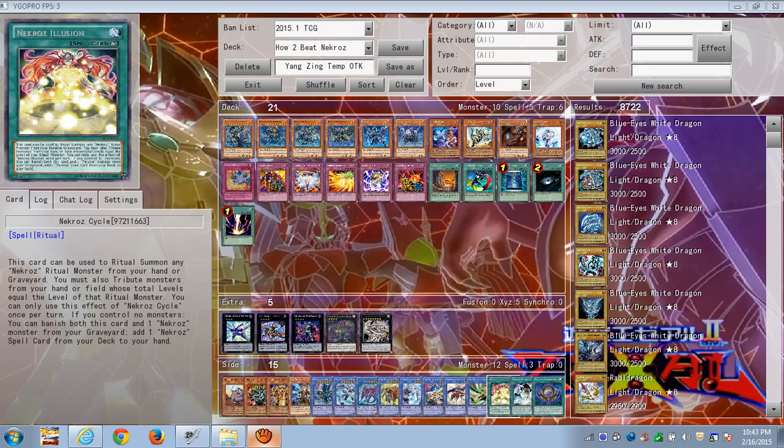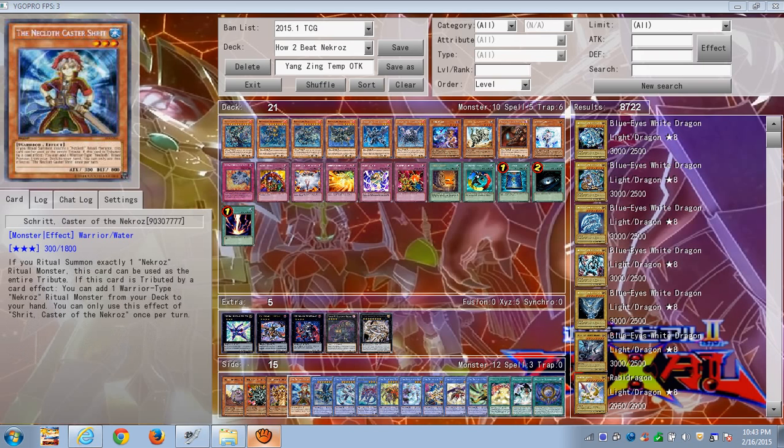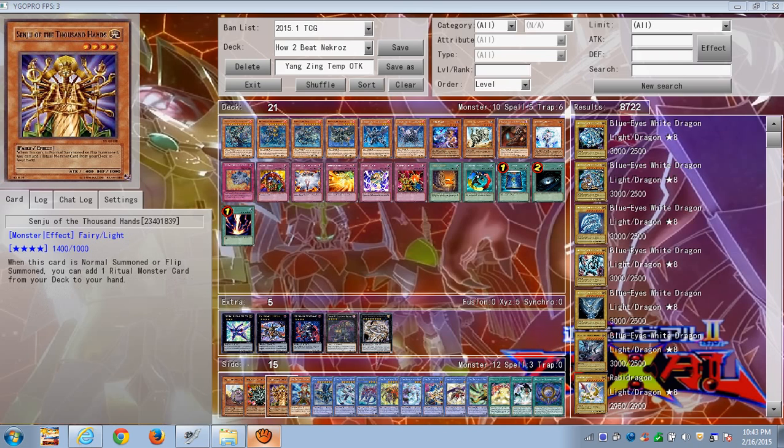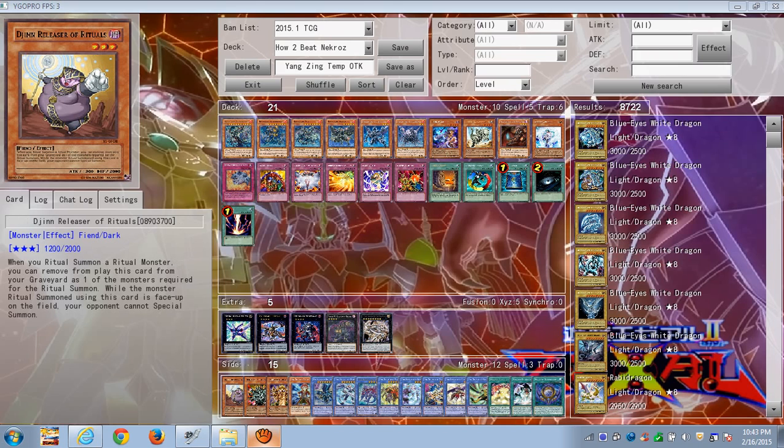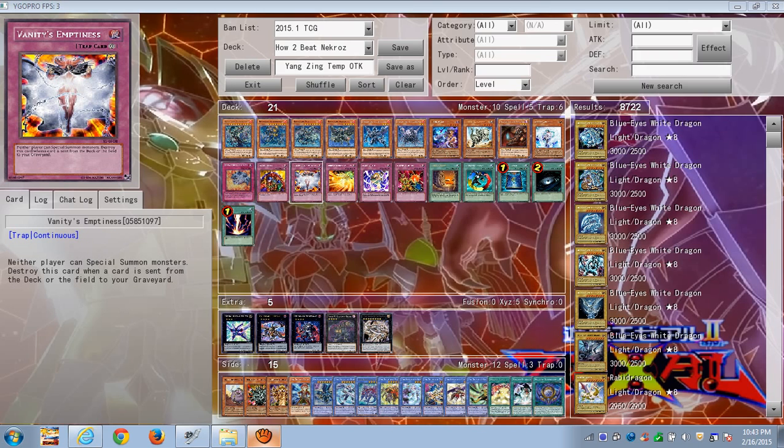Of course there are their ritual spell cards, and I've got some support monsters here you can use. Senju and Manju of the Ten Thousand Hands will get you a ritual monster or ritual spell card. Then there's the Mighty Djinn Releaser of Rituals, which gives your ritual monster a built-in Vanity's Emptiness effect where your opponent can't special summon.